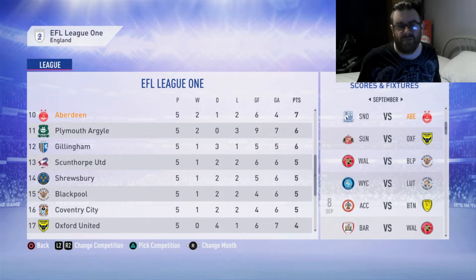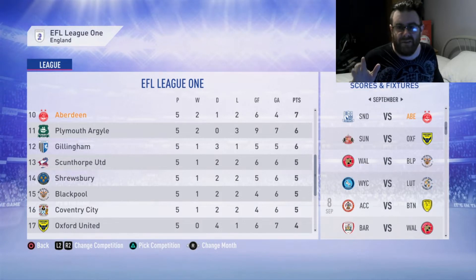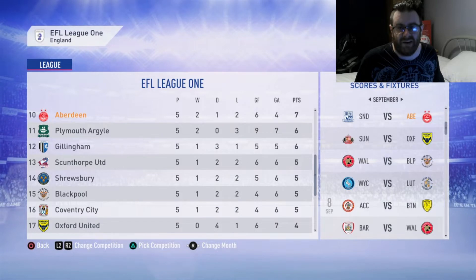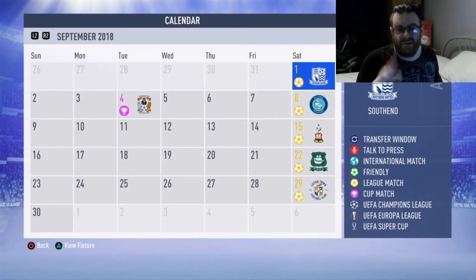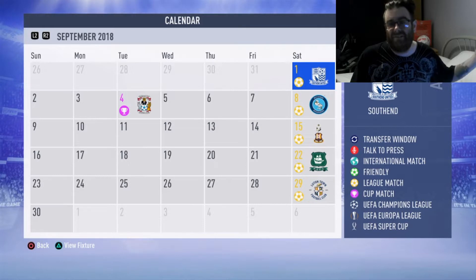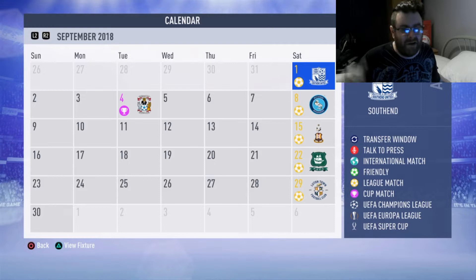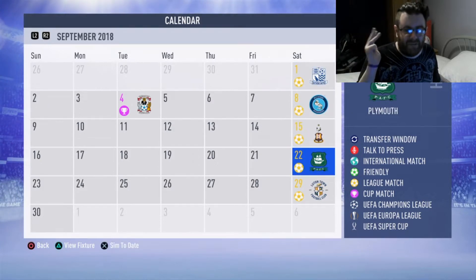We are 10th after 5 games, which isn't great but we've got a lot of time to turn it around. I thought I'd turned it around with a 3-0 win over Fleetwood in the penultimate game of the last episode before getting tanked 3-0 by Exeter. So in this episode we're going to play 4 league games. That Coventry game is in the Checker Trade Trophy — I don't give a shit about that so we're going to sim it. We have Southend away to start, then hosting Wycham, we travel to Bradford and finish hosting Plymouth Argyle.